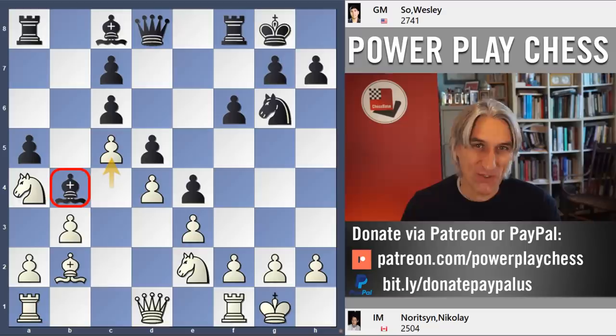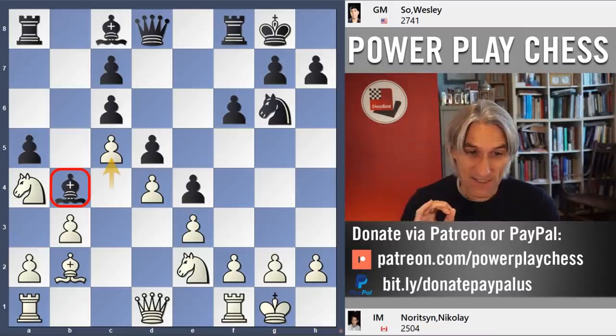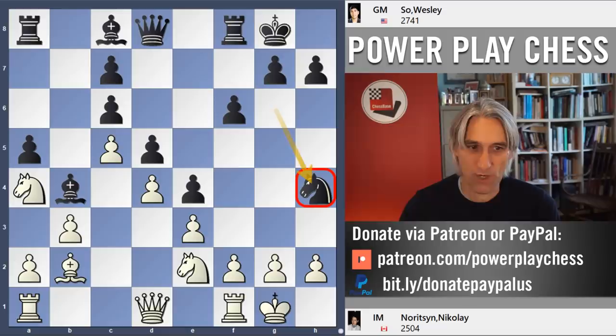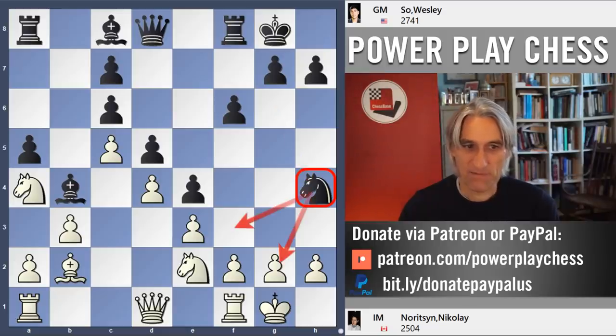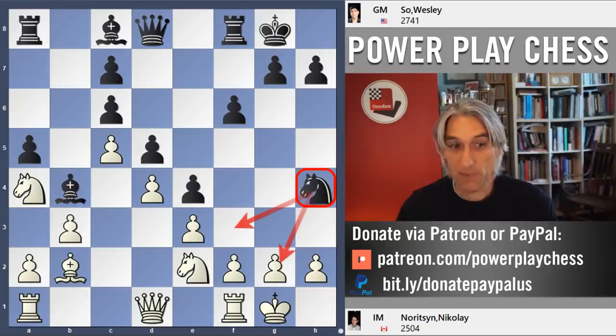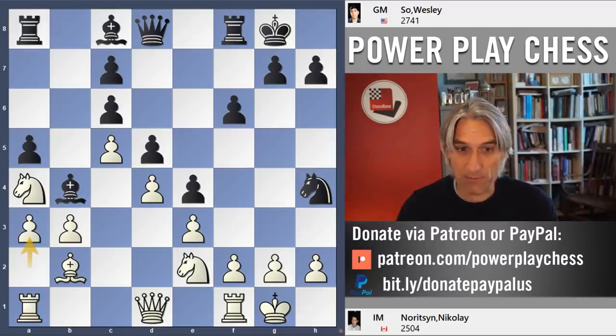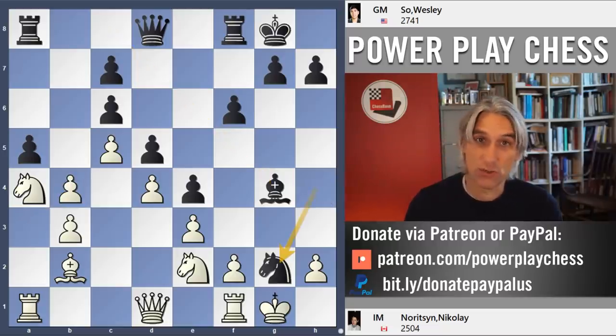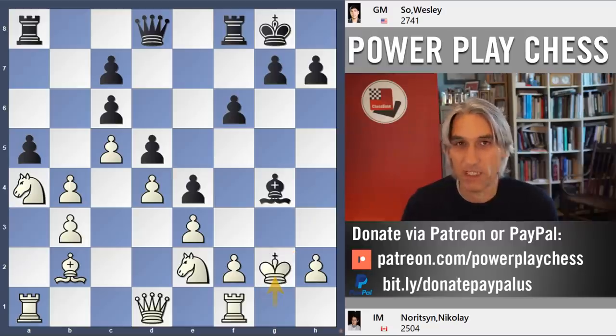But Wesley makes a virtue of this, and I find this really interesting. Whether this was planned or not, what happens next is very, very clever. Wesley goes full tilt for the kingside, and this knight is on a superb square, looking at a couple of very sensitive points in white's king position. Let me give you an illustration of how dangerous this is.